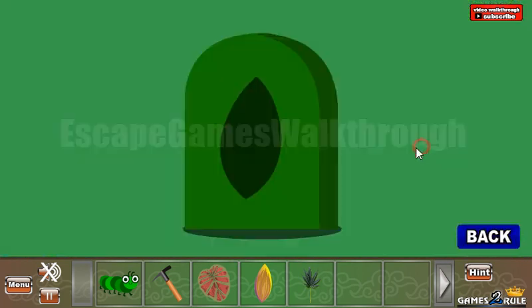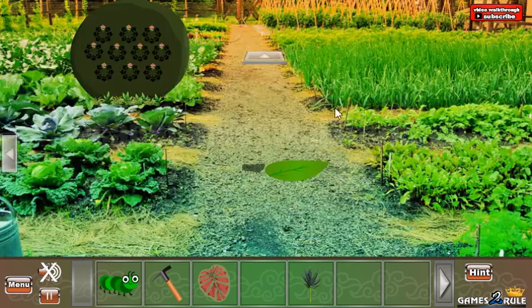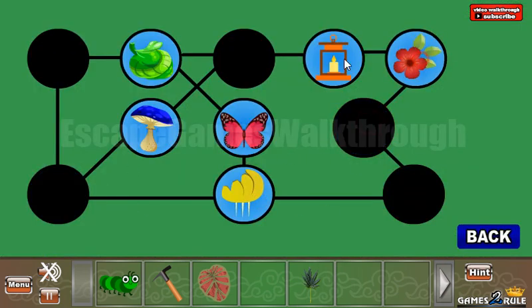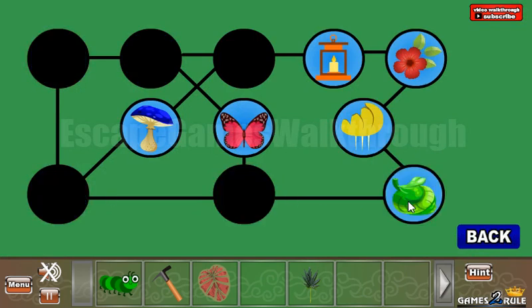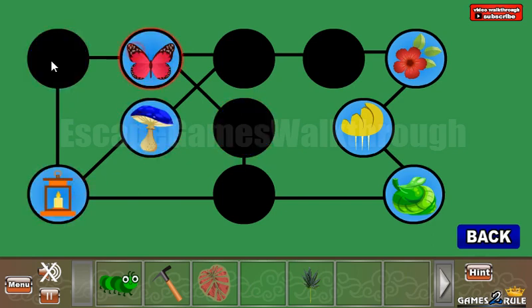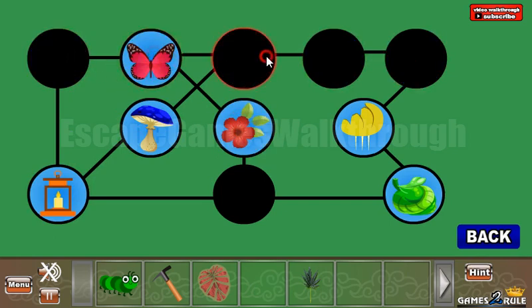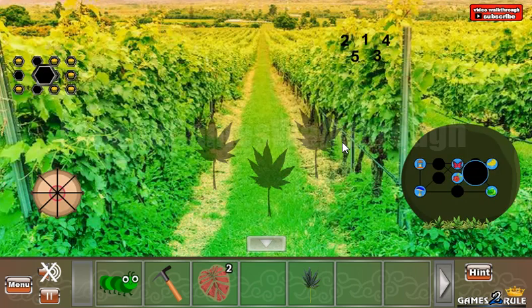I'm going to the right. Here we are to pull the seed and get the hint with the position of four different items. So here are these items, let's rearrange them — the first, then the mushroom. Like that. We've got another leaf.